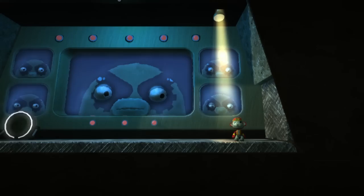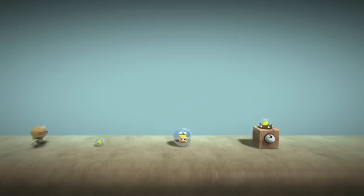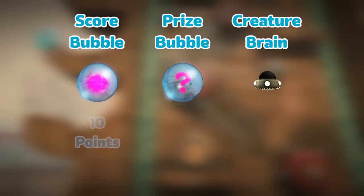For anybody not familiar, bubbles are the main collectible found across the LittleBigPlanet series, and in the first game they are used to increase your score, contain collectible items, as well as act as the weak point for enemies. These are the three types of bubbles we'll be trying to avoid, respectively named score bubbles, prize bubbles, and creature brains. Collecting a score bubble awards the player with 10 points, then prize bubbles and creature brains are worth 50.